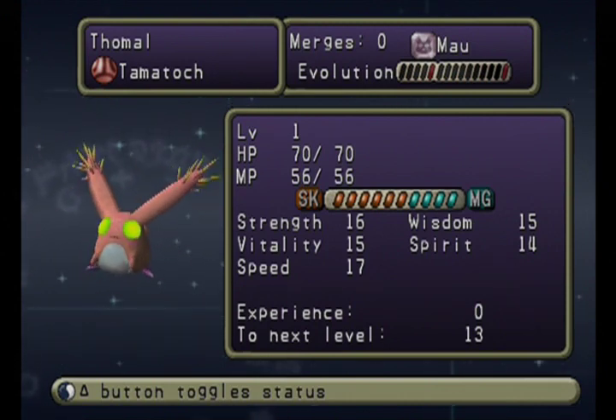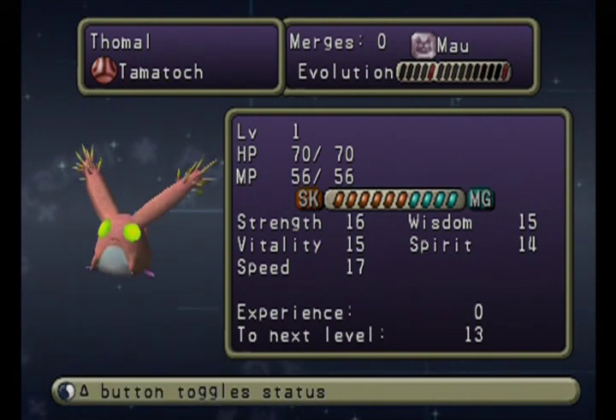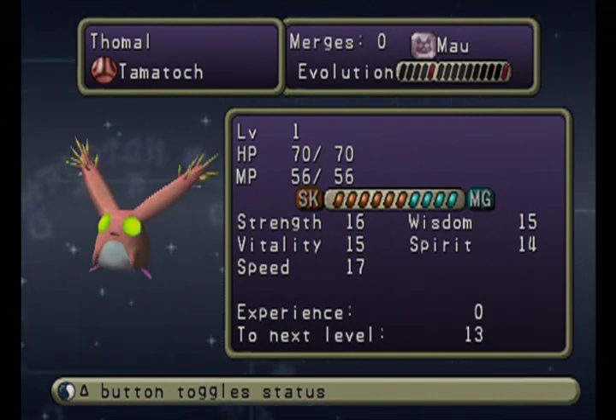Strength is its physical attack, Wisdom is its magic attack, Vitality is sort of its health-defense stat, Spirit is sort of its magic-defense stat, from what I remember, and Speed basically shows if it's going to go first or not, which is always a good thing.